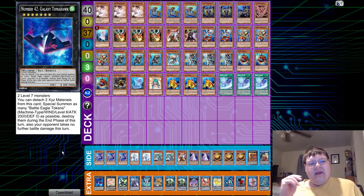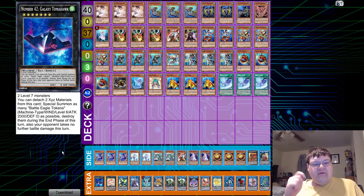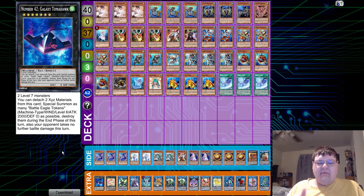Tomahawk requires two Level 7 monsters to make it. You detach two materials, special summon as many Battle Eagle tokens — Level 6, 2000/0 — as possible, and then destroy them at the end phase. Also, your opponent takes no further battle damage for this turn. A lot of people have been pushing for this card to be banned because it promotes degenerate Link spam.